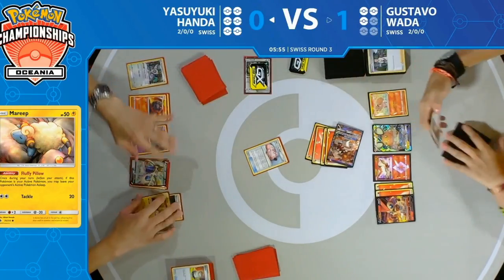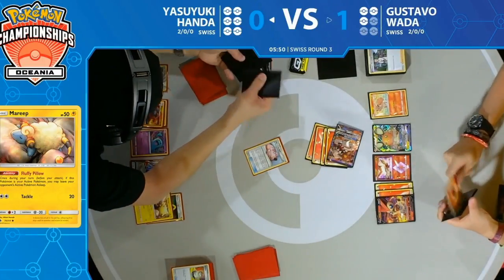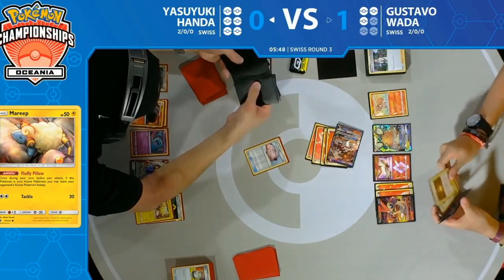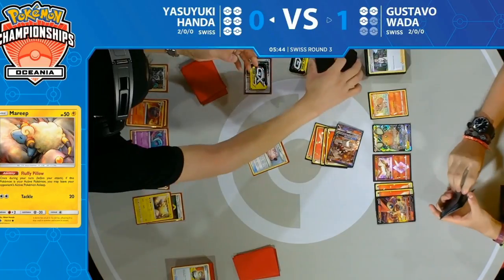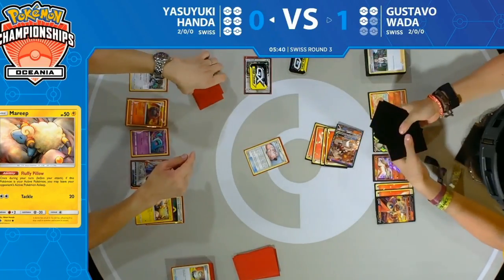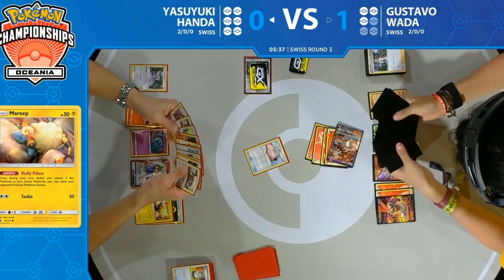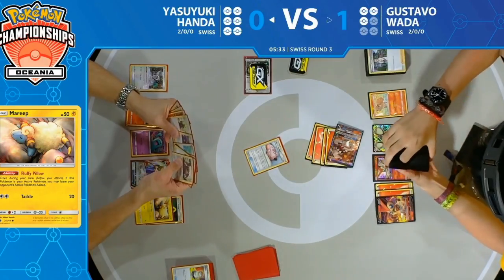Gustavo stayed asleep — who needs Slumbering Forest when your opponent just flips tails anyway? Heatran stays asleep, and Yasuyuki has a count of Gustavo's deck. How far away am I from being able to achieve that big turn of discarding all the cards? Quite a few though — certainly not that magic number 11 needed to hit the critical mass.